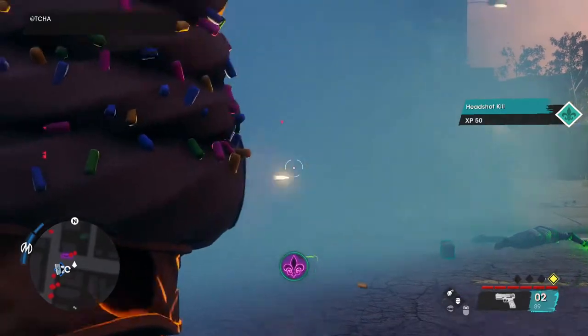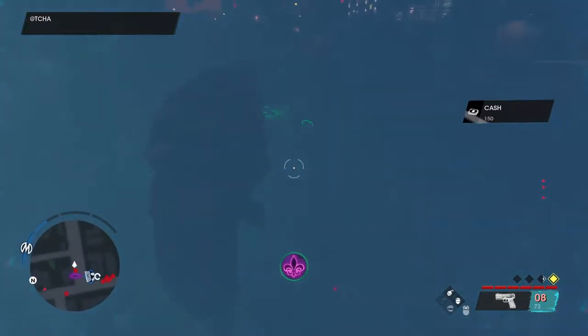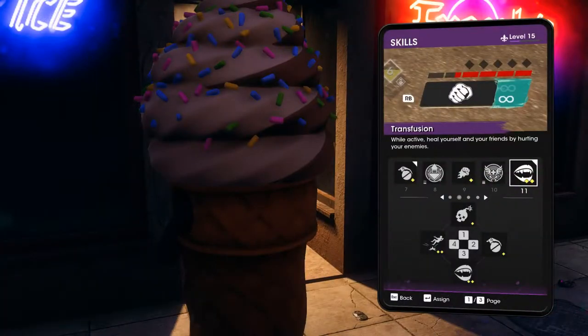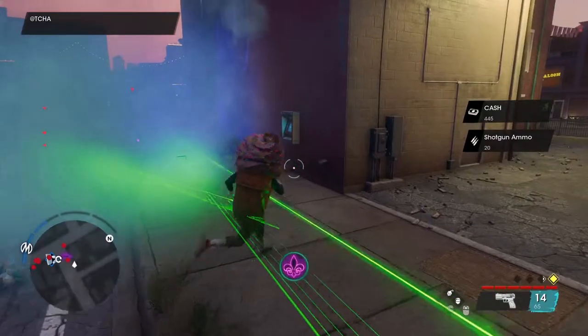A few ways to make this side hustle go a little easier or faster is by using a high damage melee weapon, like a baseball bat, and having the transfusion skill unlocked. These aren't necessary, but they will make it easier to survive the enemy wave.